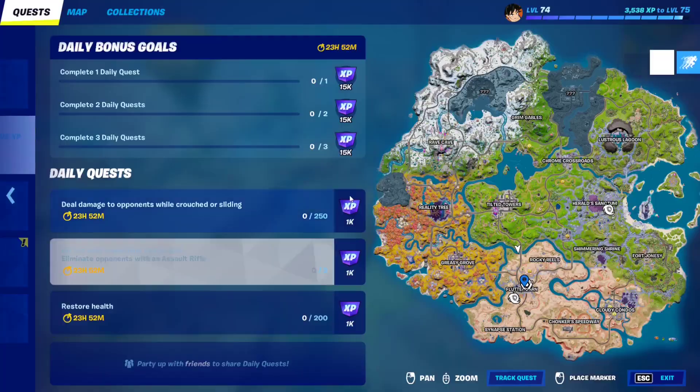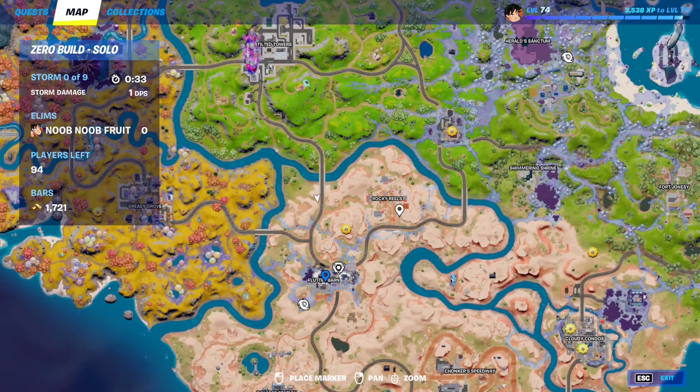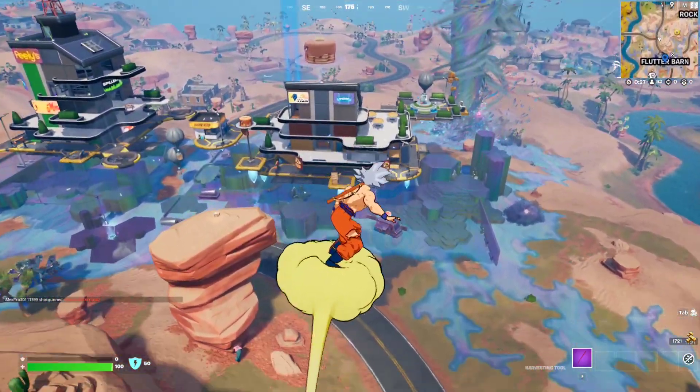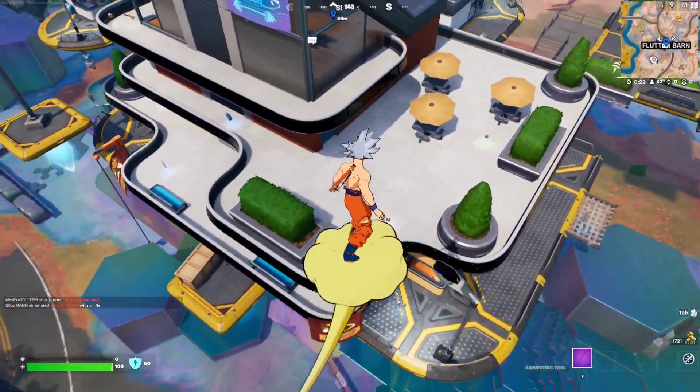If you want to talk to Chrome Punk, you need to make your way to Flutter Barn. This is the location right over here, right behind Rocky Wheels. You'll find Chrome Punk in one of these buildings — usually he's over here next to the hologram. Yep, he's here.